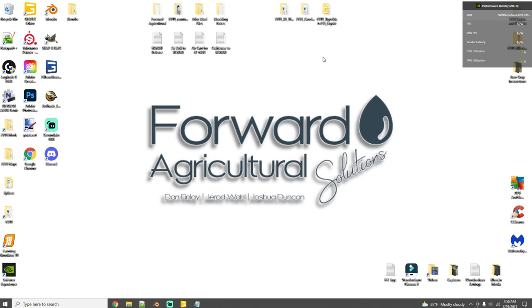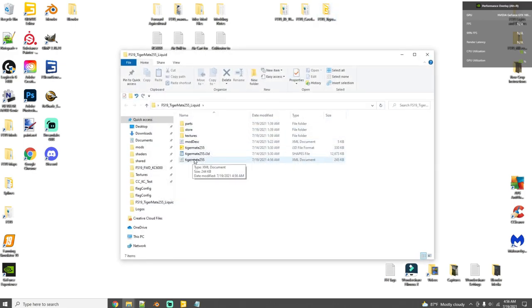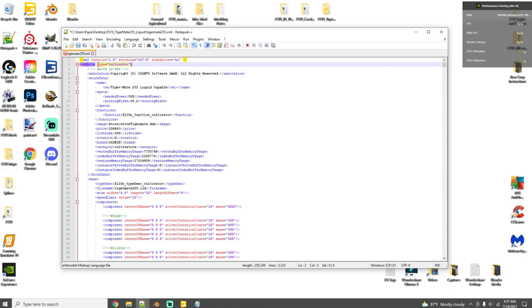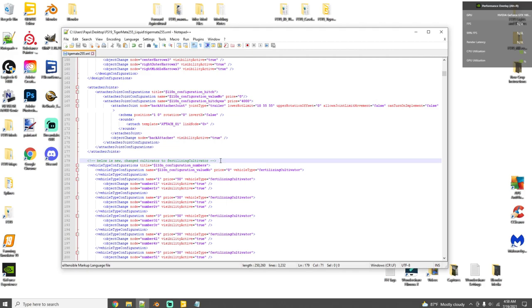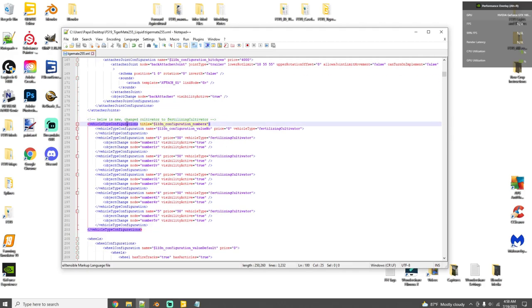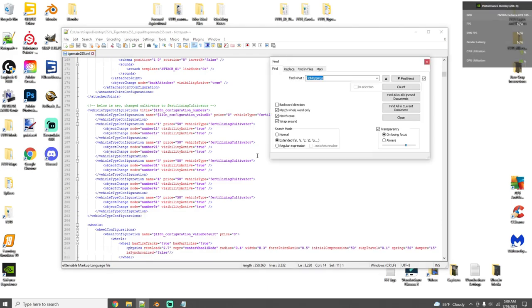Last but not least is cultivators — this seems the most difficult but if you follow step by step it's pretty easy. Open the XML and change the vehicle type from 'cultivator' to 'fertilizingCultivator' — that tells the game this cultivator can process fertilizer. If your cultivator has vehicle type options in configurations, change all of them from 'cultivator' to 'fertilizingCultivator' as well.